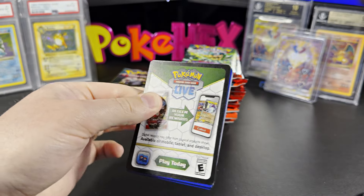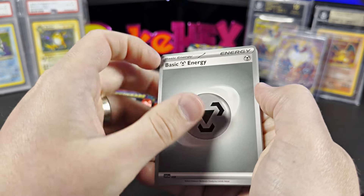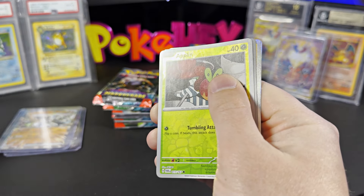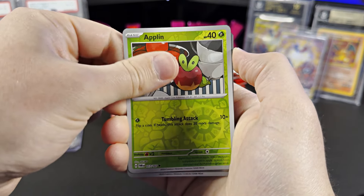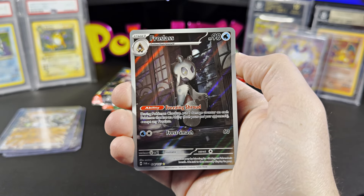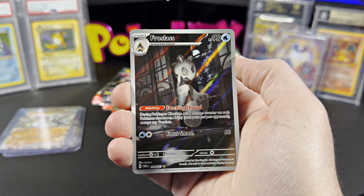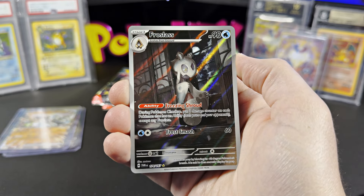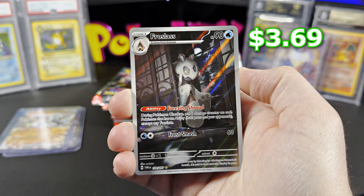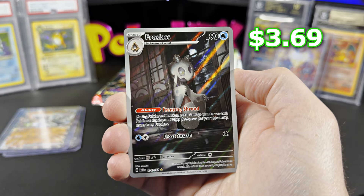Opening up 151 again was really fun. I actually just edited some 151 shorts just before opening up this box right now, and that was fun looking back in time. See what I opened up — those five Charizard SARs, that was crazy. Got the Frostlass, this is some pretty cool artwork, just sneaking into the back door. This is $3.69 ungraded.